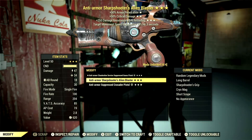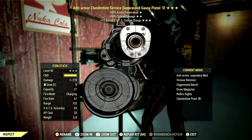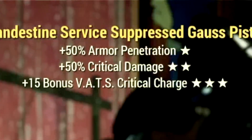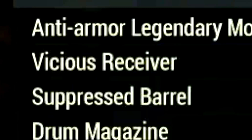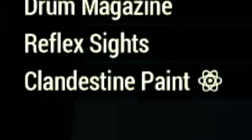Starting off with weapons, we have three different gunslinger weapons we're going to be using for the video. The first weapon on our list is my 3-star legendary Gauss pistol, with the main legendary effect being the anti-armor effect, which is a plus 50% armor penetration, has a plus 50% VATS critical damage, and also a plus 15 bonus VATS critical charge. Over in the mods, we're using the Vicious Receiver, Suppressed Barrel, Drum Magazine, Reflex Sights, and the Clandestine Paint.